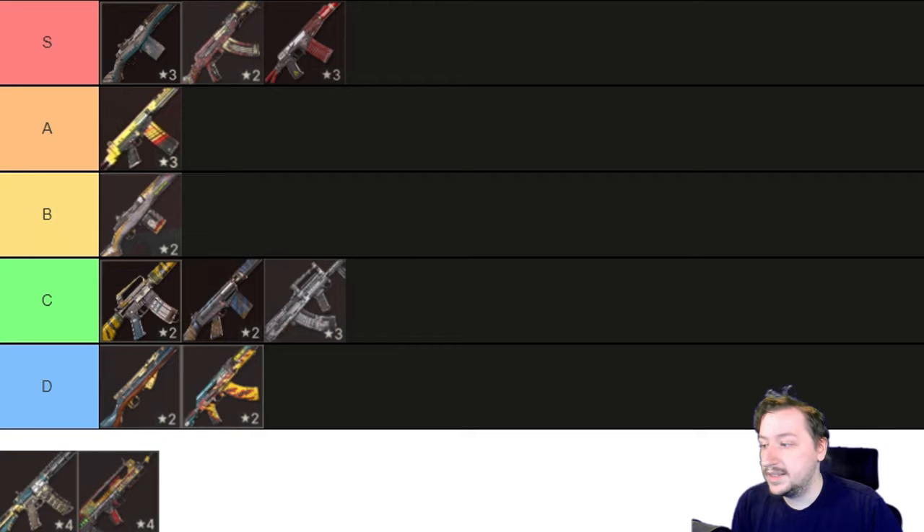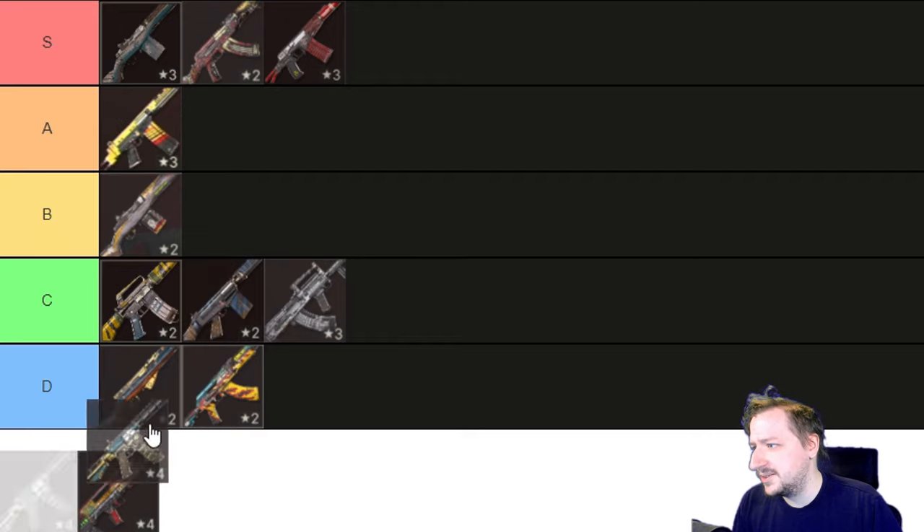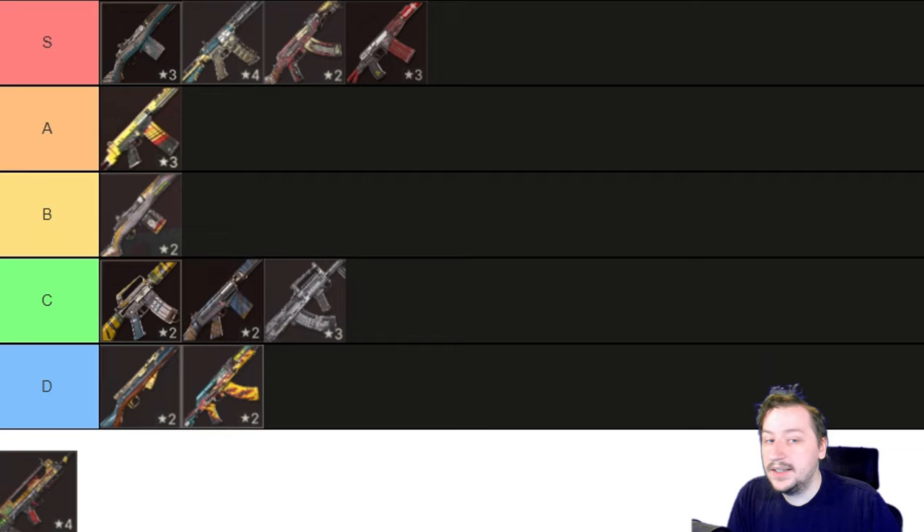Our next rifle is the Urushi. This is the unique ARC and it's quite good. It has armor piercing rounds, a large cylindrical suppressor that doesn't overheat too quickly, a laser sight, fresh clip for bonus damage on the first shot after reloading, and vampiric ability to get health back. It's an all-around really solid weapon — S tier. I'd put it just below the Surf and Turf.